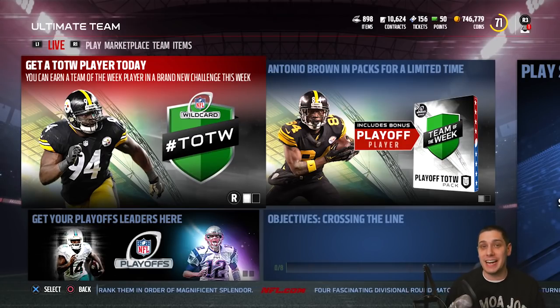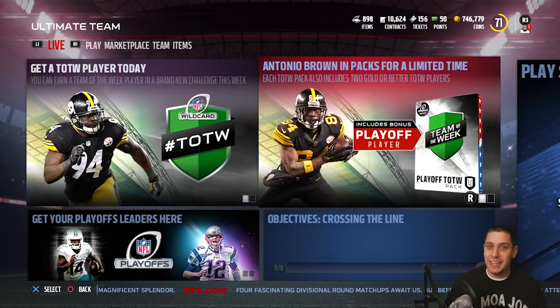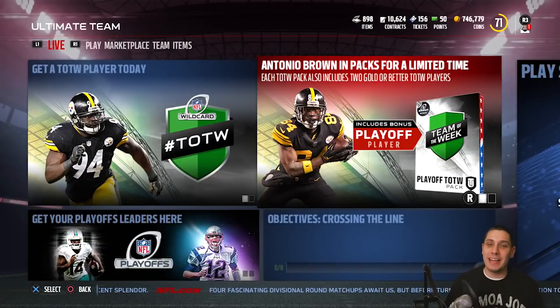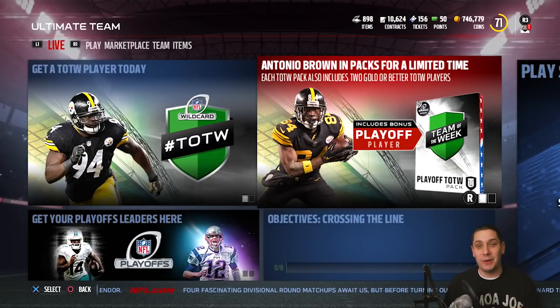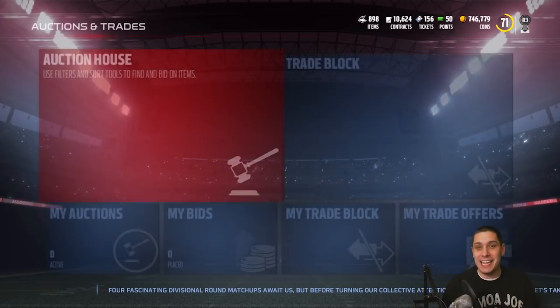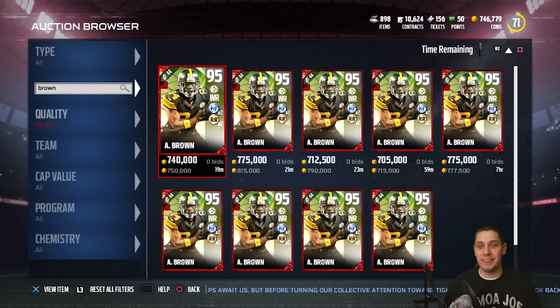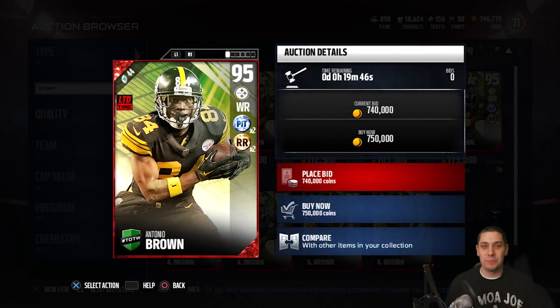We've got a bunch of new players added in the game today that are all pretty damn good looking. But the big one, the big dog, is that Antonio Brown right there on your screen. This Antonio Brown — we're going to take a closer look at it. This is definitely one of the better wide receivers in the game right now. 95 overall, ladies and gentlemen. A beast of a wide receiver. Take a look at this card and the attributes. 95 overall. It is a limited edition card.